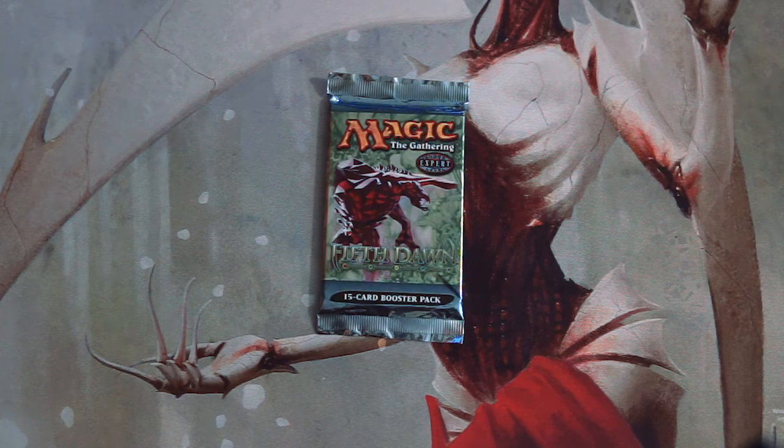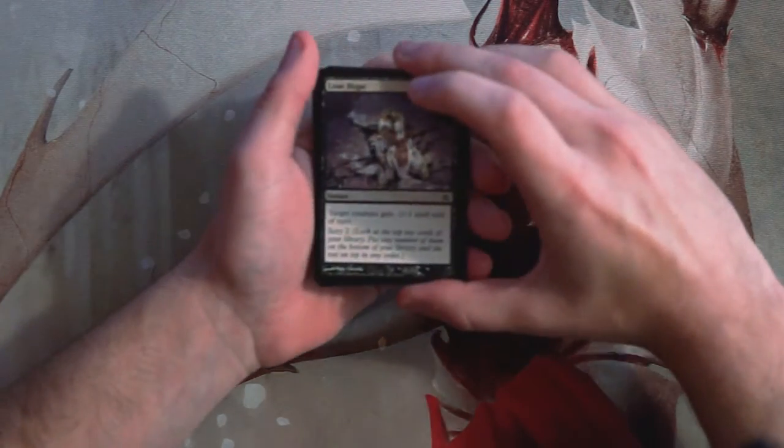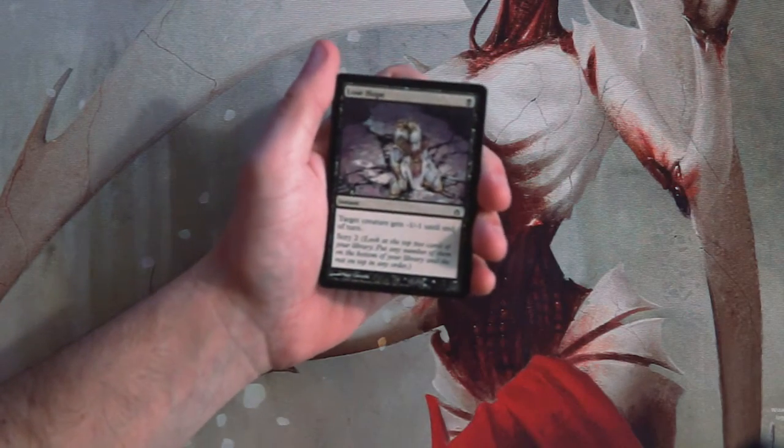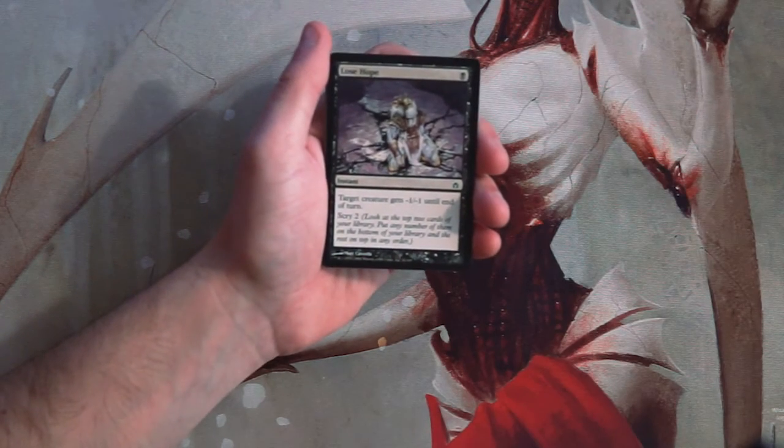What's going on guys, and welcome to the next Crack a Pack episode. Today we have a very special pack — Fifth Dawn. There's a lot of awesome stuff in this set and I'm hoping to open something of value. This was a very fun set, part of the Mirrodin block, one of the most interesting blocks of all time. We'll look at this from a draft perspective. I'll say upfront I did not draft during this time, so this is kind of a first look for me.